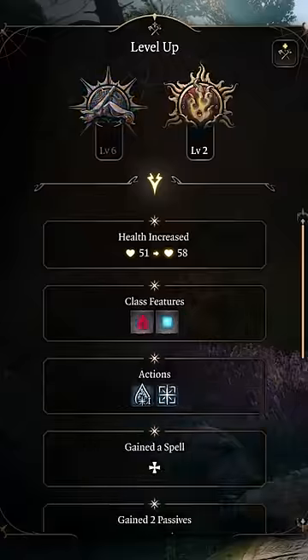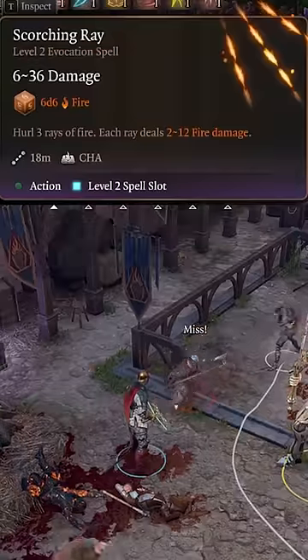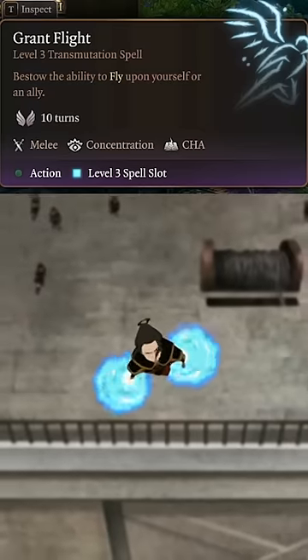At level 8, go back into sorcerer to learn the Metamagic Distant, Twin, and Quicken spell with Scorching Ray for more firepower. Afterwards, increase your charisma to continue intimidating anyone who stands in your way before gaining the confidence to fly.